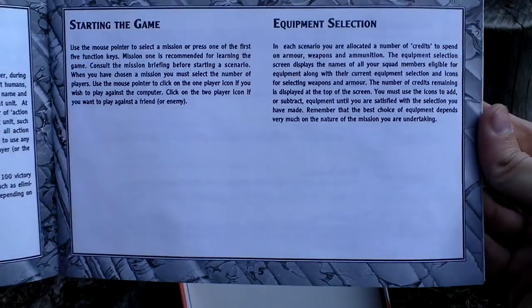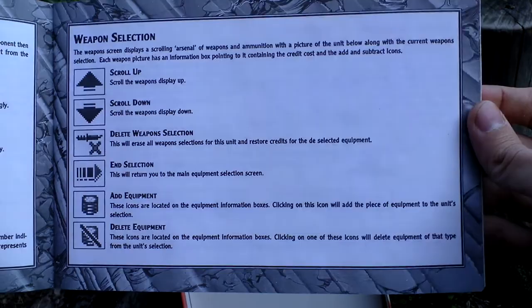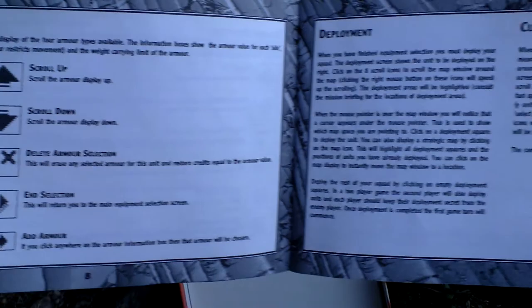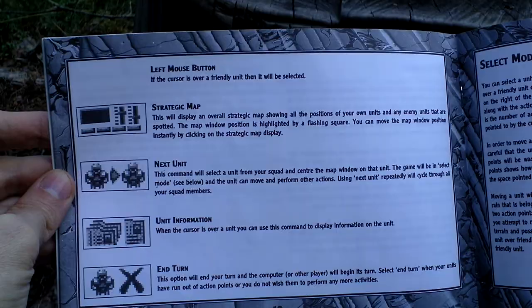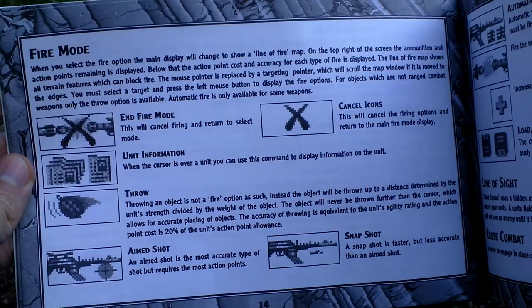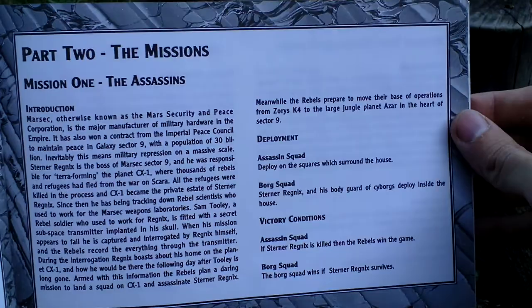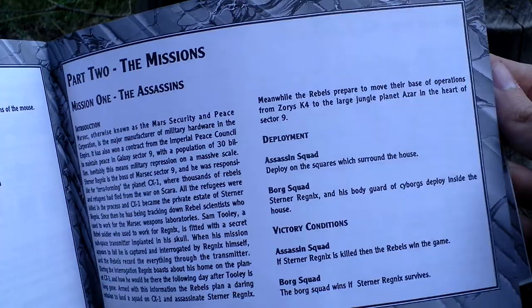Here we get finally to playing the game. The missions were to eliminate the enemy or to retrieve some important item and escape with it — there were various types of those. As you can see, the manual is only in English, so although the box was probably distributed throughout Europe, the manual was only for a particular country.